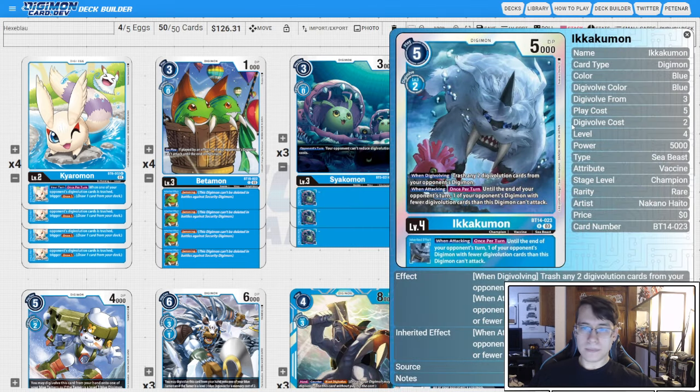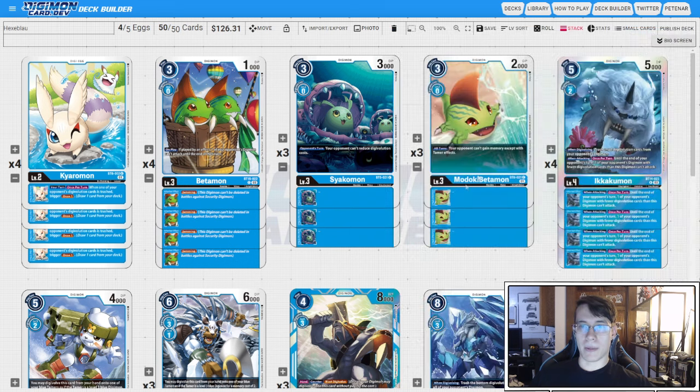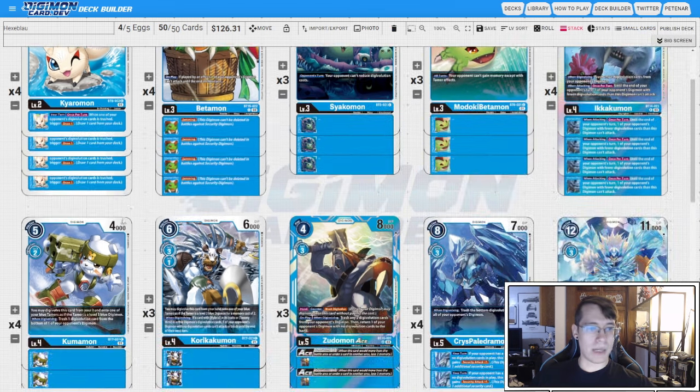Then four copies of Ikakumon from BT14. On Digivolving, this one is going to trash two sources, and when attacking until the end of your opponent's turn, one of your opponent's Digimon with fewer sources than this card cannot attack. This pairs fantastically with the Betamon — you can promote Betamon, go into Ikakumon, swing with jamming, trash two sources, and stop them from attacking with something until next turn. Very powerful, and that sets up for the Zootomon Ace nicely.